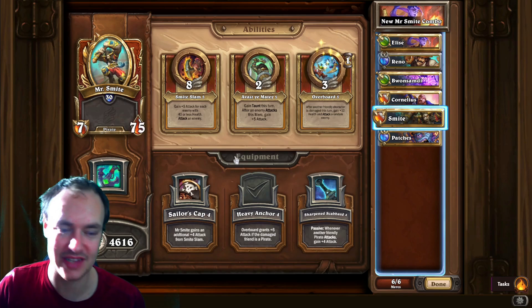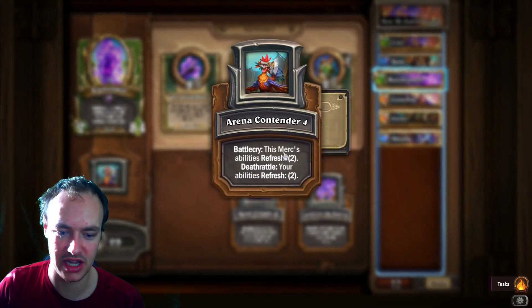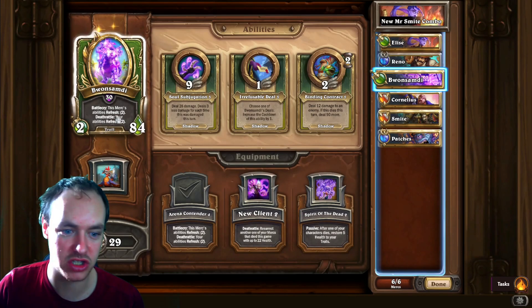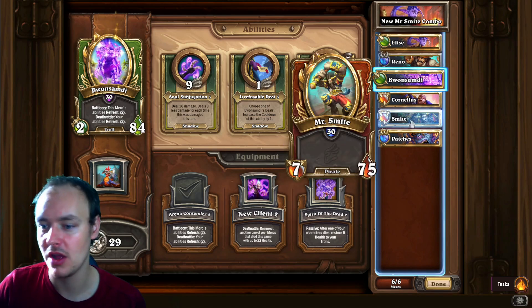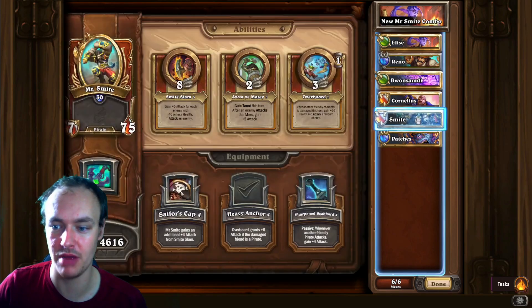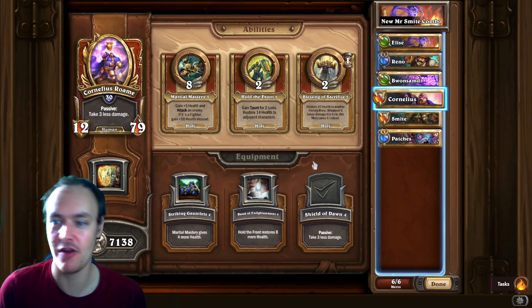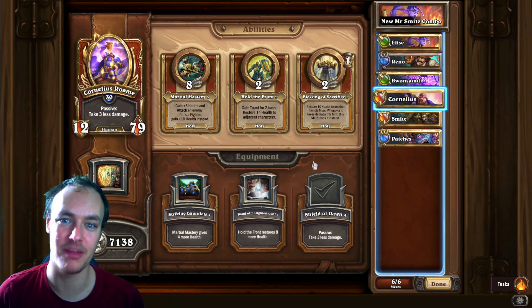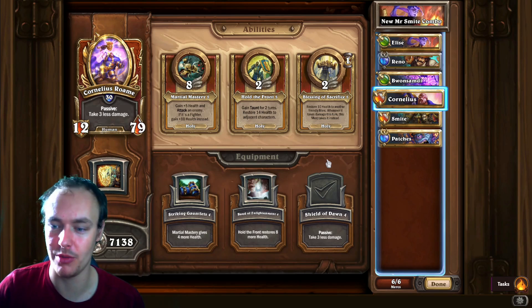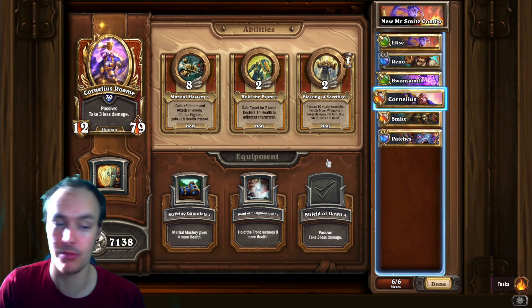Reno is there because his death rate is pretty decent, being able to make stuff go into Reno on turn one. Zambi is there to guarantee the combo going on turn two, because you can use his deal to bring all your units back to the bench — bringing out Cornelius, Mr. Smite, and Patches all at the same time to enable the combo. Cornelius is two speed on the blessing, Smite is Overboard at three speed.